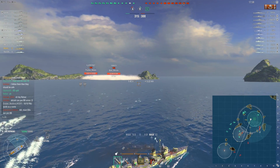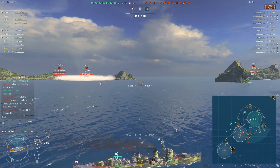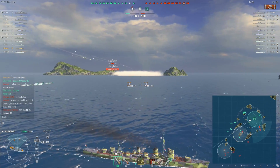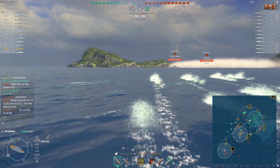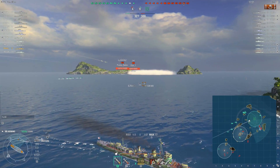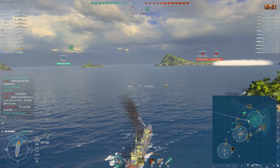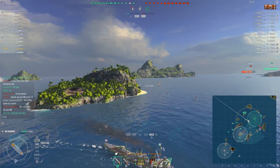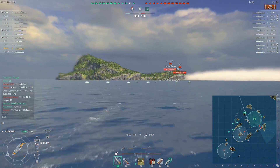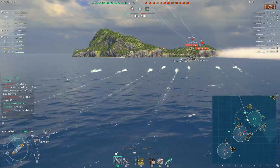We are over by C-Point. We captured it for our team. There's an enemy Grosso Kurfurst, enemy Yamato, and there's clearly a destroyer out there we haven't detected. I assume those battleships wanted to make use of the smoke. It didn't really look like the Grosso Kurfurst was moving very quickly, so I sent my torpedoes right at him. There's a friendly Shimakaze on the flank also sending his torpedoes. They're going to hit him hard because he's right in the middle of them.